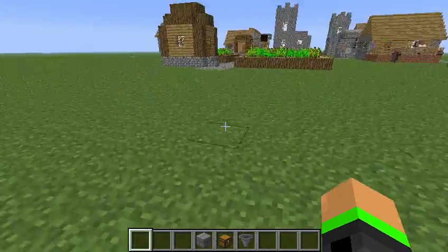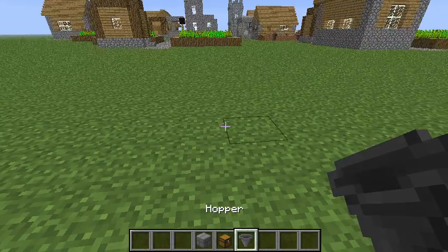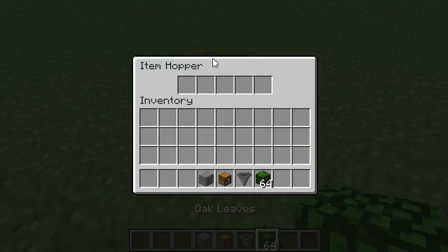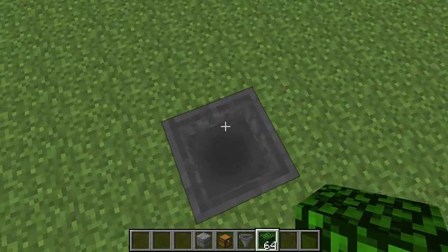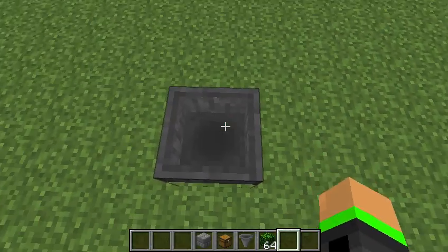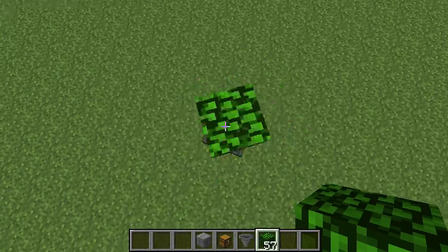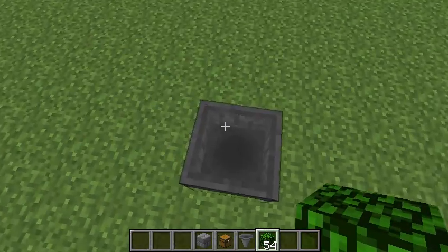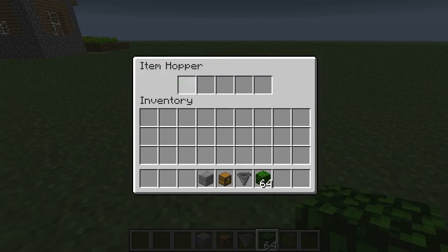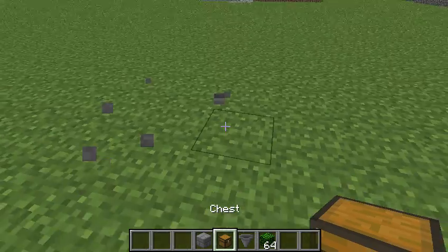Hello guys, it's King Psycho Dog, and today I'm going to show you how to use hoppers. Hoppers basically let you dump your stuff in and it can funnel it into your chest if you put it in the correct way, which I'll show you how to do. So when you're just going along and you want to throw your stuff in, all you have to do is dump it and it goes in the hopper.